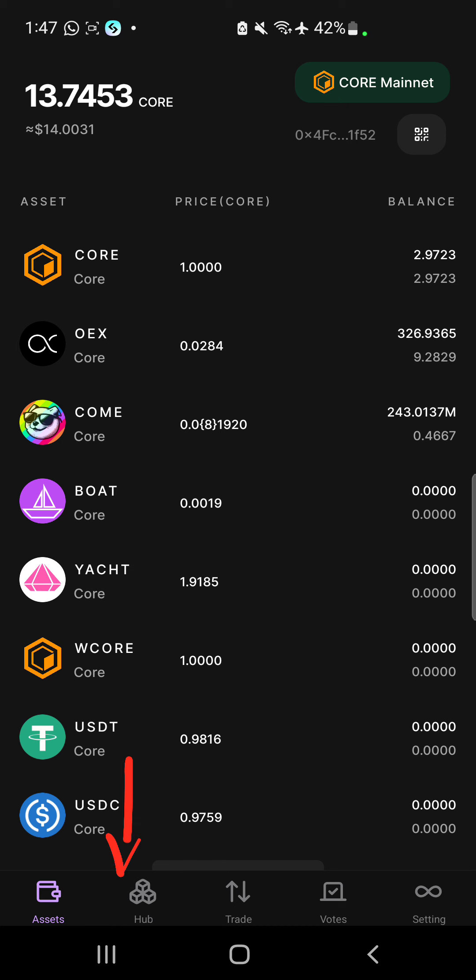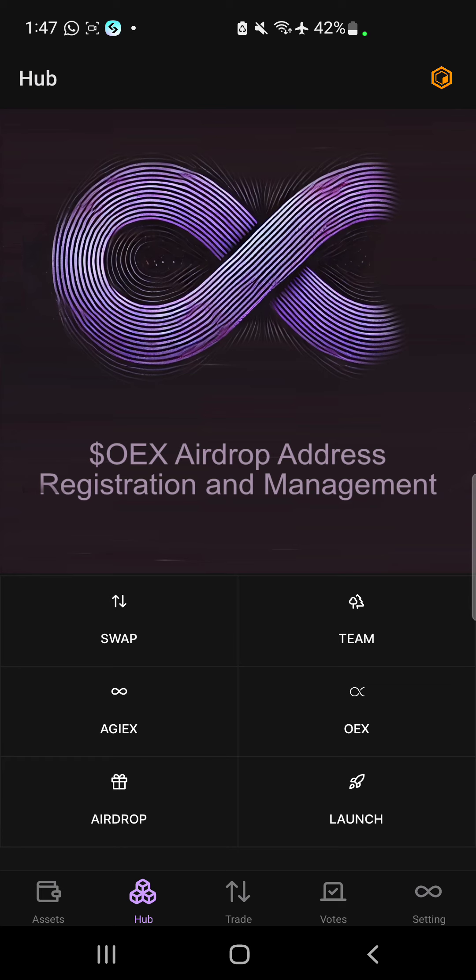When you have gotten to this interface, what you want to do is click on Hub. When you click on Hub, this is what pops up. Now you want to click on OEX — that's what we're dealing with.